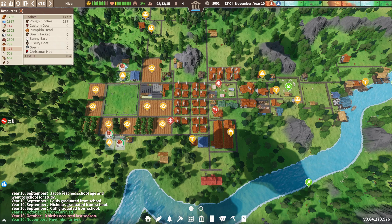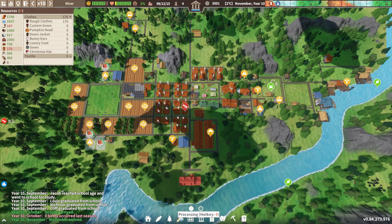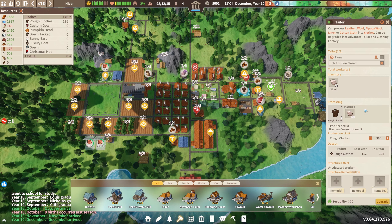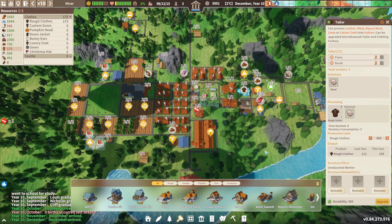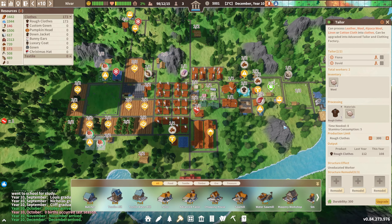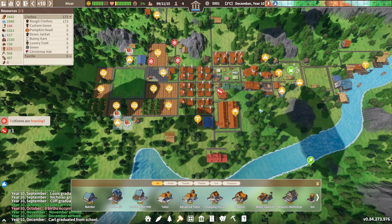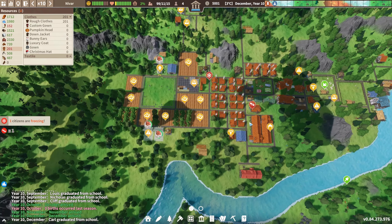It seems like we need more clothing. I need to remember where we have a tailor — in here. We do have enough wool. We might need a new laborer in there to see if that helps. I'll probably increase the limit to 500, especially if we get those new immigrants — we will definitely need more and more.